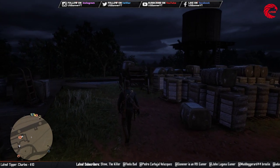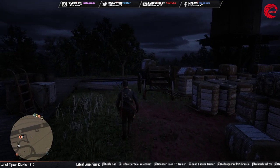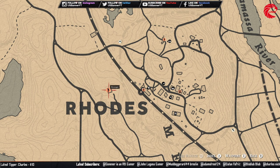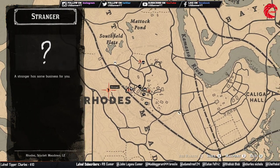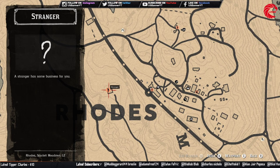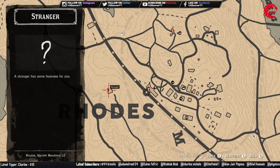First, travel to Rhodes. When you are in Rhodes, go to this location over here. You can find Mr. Anthony Foreman in this location inside this house beside the Rhodes station.